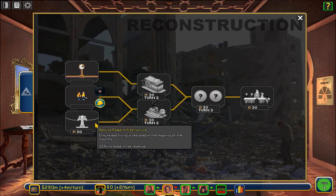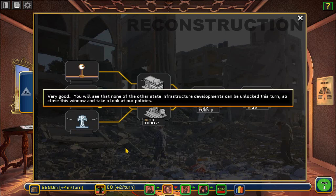Finally, let's restore power to our population. It will cost us 30 million to build power infrastructure, ensuring electricity is restored in the majority of the country, which will increase tax revenue by 15%. None of the other state infrastructure developments can be unlocked this turn, so we close this window and take a look at our policies.